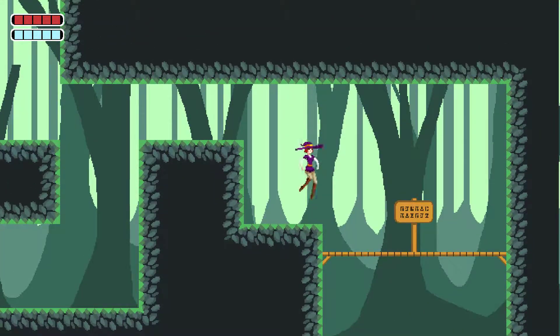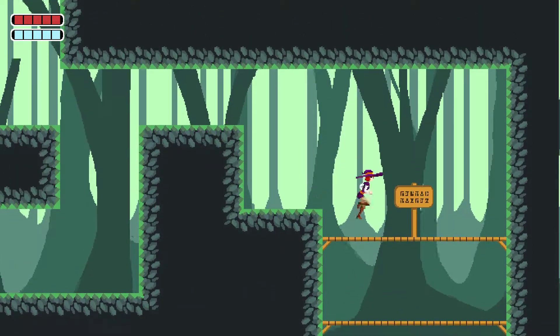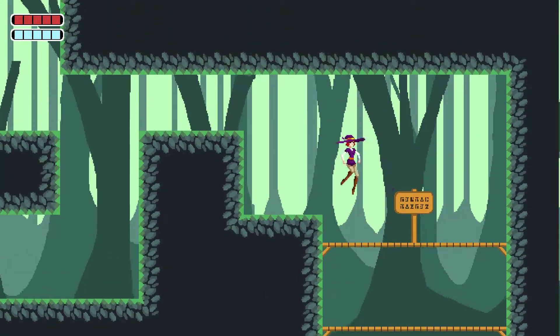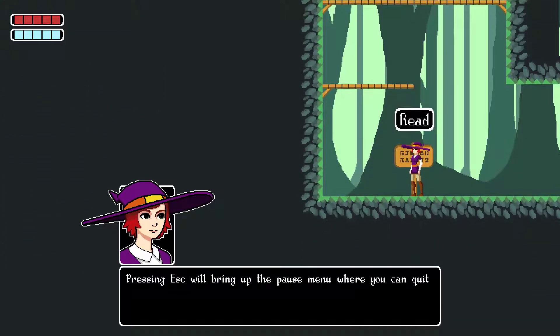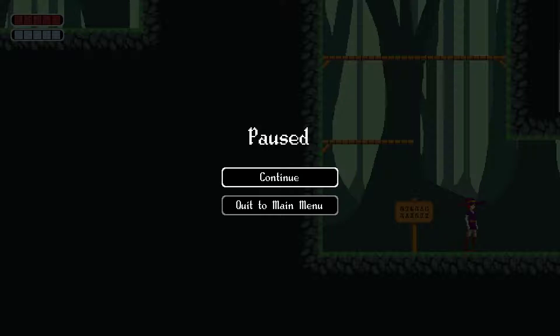The jump animation isn't that exciting. You have inertia in the air, which is an interesting choice. Pressing escape brings the pause menu where you can quit the game. This is the end of the tutorial — not much has changed since the last demo, but since I didn't play the last demo, it's all new to me. Nice to have a pause menu.